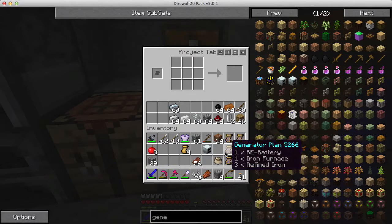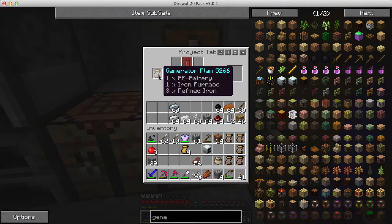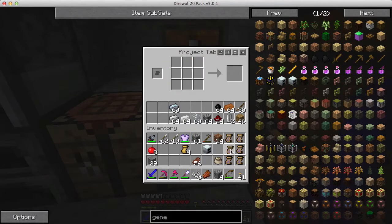I need to make more generators - I'm shooting to make four geothermal generators right now, so I need to make three more generators. Those are normal generators that run on coal or coke or wood logs. To make more of these, I need more batteries and more iron furnaces, and since I'm going to want three, I need to make three batteries.